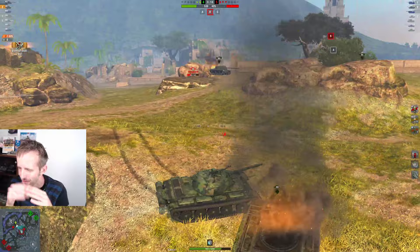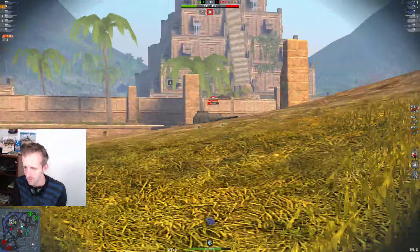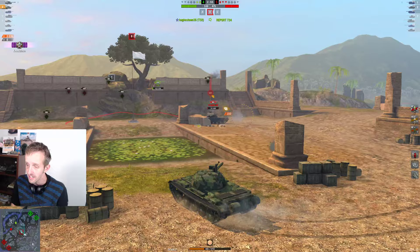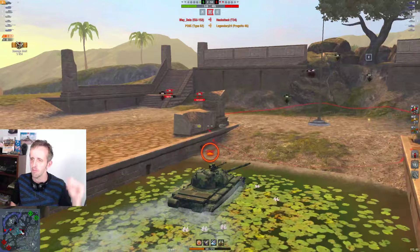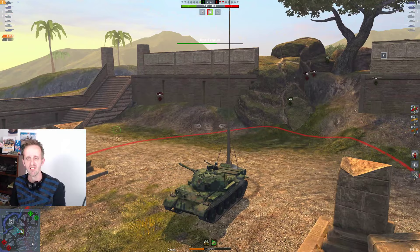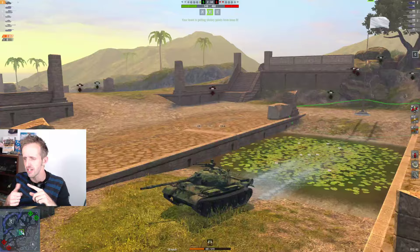The ISU-152 is running away. P36C was eyeing it earlier but goes for the Progetto instead. 209 damage - the Progetto has a full magazine, that's not good. He's out of his three shots - go in! He gets him! Lovely stuff - Legendary 24 has been taken out. The ISU cleared the T-34, and now P36C has to think about Kolobanov's.